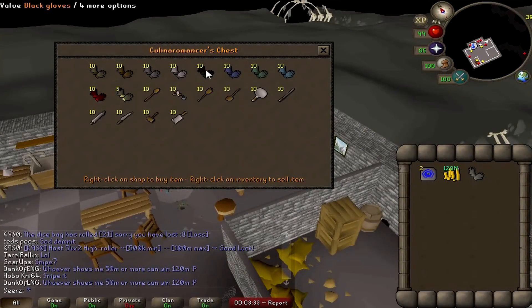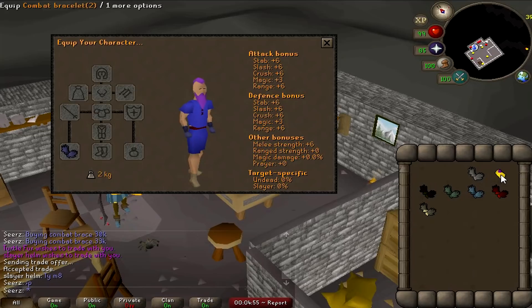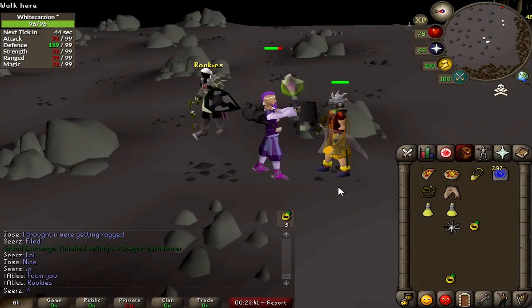With the new release of the Gargoyle boss, it dropped granite gloves, and these are really good. I compared them to the RFD gloves — bought mithril, adamant, rune, dragon, and barrows gloves for comparison. The combat bracelet is roughly the same stats as mithril and addy gloves, and the new granite gloves are almost equal to rune gloves. If you can afford granite gloves and you're not at RFD gloves yet, definitely use them — they look pretty swag too, especially with full granite for fashion scape.